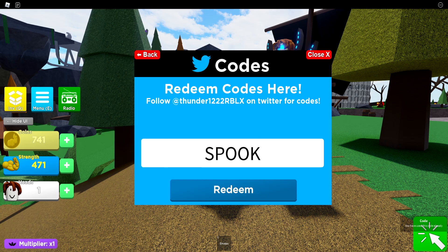Next up we also got a working code — code Spook. Redeem that for a Halloween hat. That's still working, I'm not really sure why, but go redeem code Spook. Then next up, we also got code Workout — go ahead and redeem code Workout. Next up, we also got code Buff Noob — go ahead and redeem that one as well.